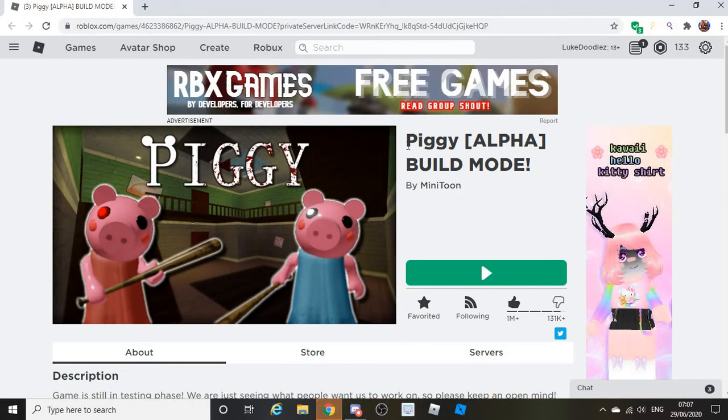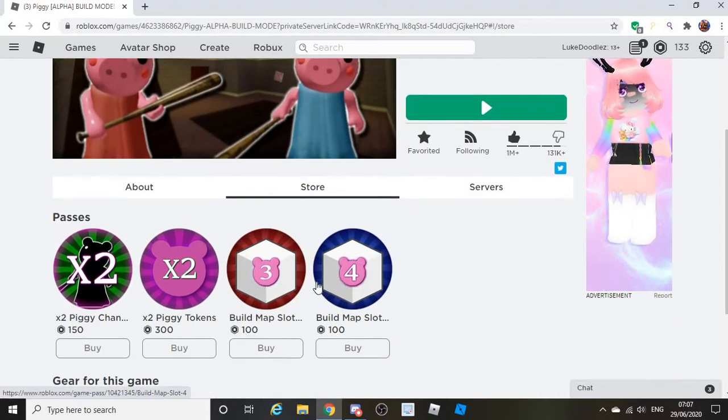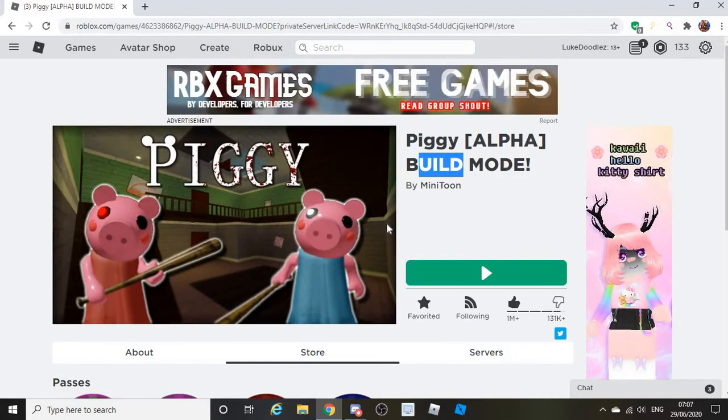Last night a Piggy update released for me — Piggy alpha build mode is finally out! If you go in the store you have two build map slots, so that's what I'll be doing today: testing out the new mode. From what I've seen it looks so sick, so I'm really looking forward to trying it out.